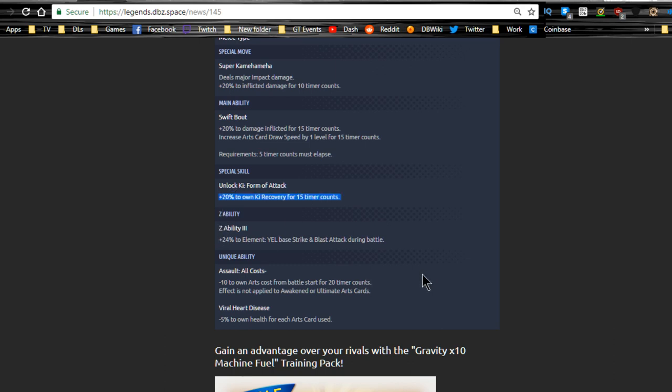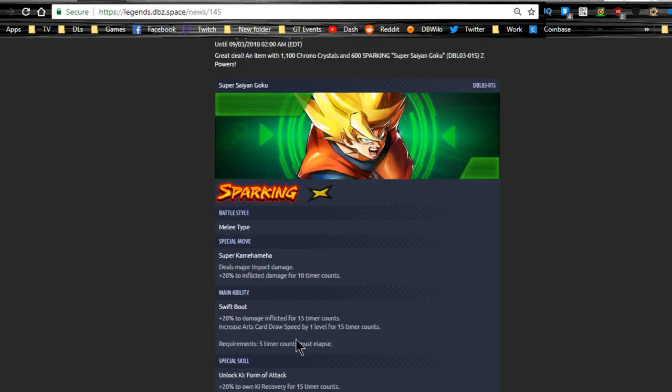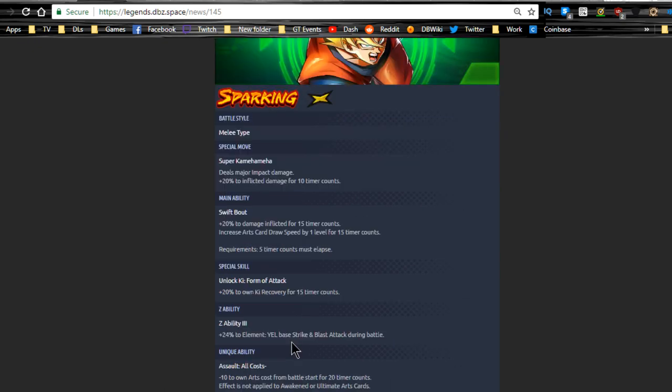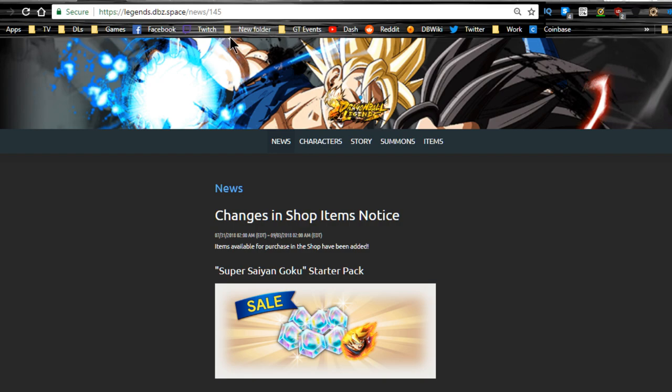He does have minus twenty to own ki recovery for fifteen timer counts as part of his ability. He is a good link — yellow base strike and blast attack is increased by twenty-four percent at level three for yellow units. That's not horrible, especially if you want to run more yellow units like Kid Gohan or Pikkon. But because of that heart disease, I won't be picking him up.